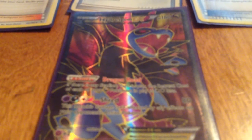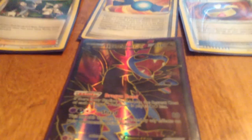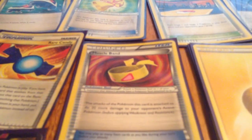He has an ability and he has an attack. The ability is called Dragon Road — if there's any stadium card in play, the retreat cost of each of your Dragon Pokemon in play is two Colorless less. So that's pretty good if you get a stadium card in play. It's not bad — he has a three retreat cost, so it'd be down to one, but you still have to discard energy.